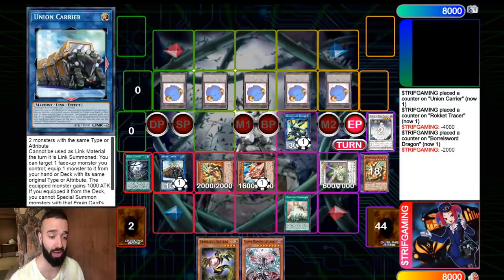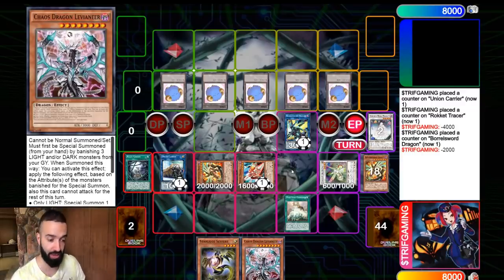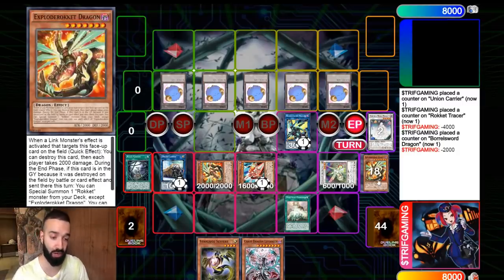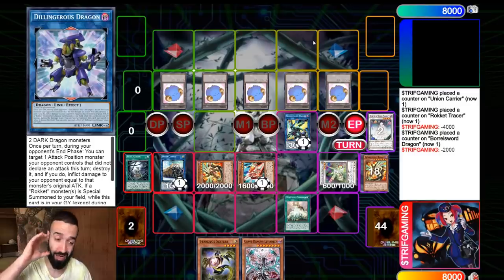On the opponent's turn, Rocket Tracer brings out another Exploder Rocket Dragon and Borrel Sword targets and destroys it. Herald is protecting everything. If your opponent hand trapped at any point it doesn't matter — you have Leavenir as an extra extender, you have Herald of Arc Light, and Leavenir can bring another dragon from the graveyard. That's two extenders in one card. This deck is ridiculous.